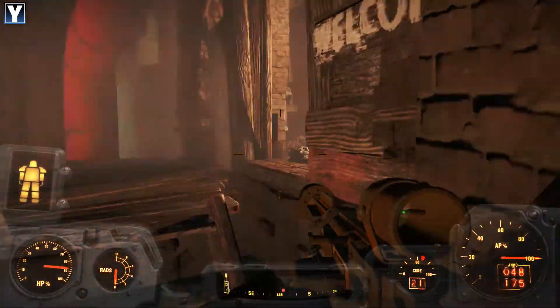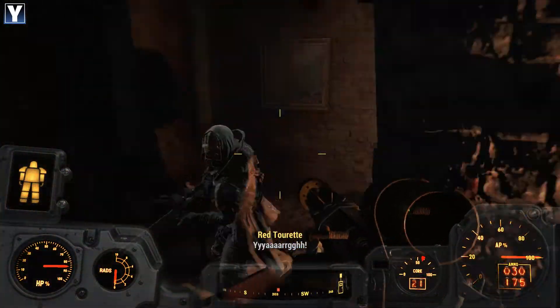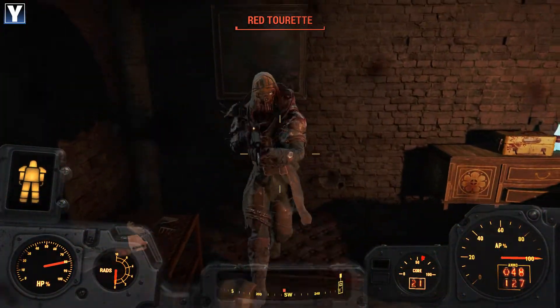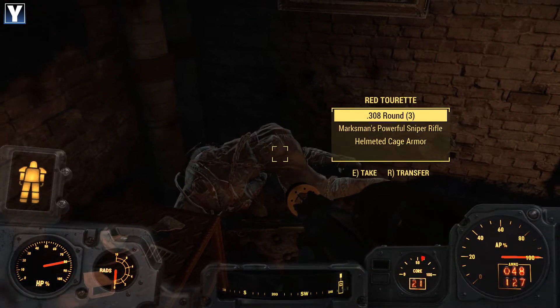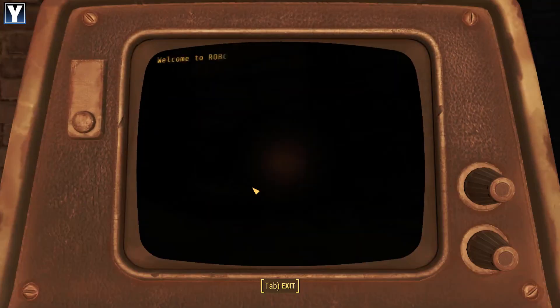Hey guys, I'm here to hurt you. Ooh - named settler. Hi there. Excuse me - that's how you hit someone, okay? And she had the sniper rifle. What the hell. Let's have a quick hack of this, see what she's got to say for herself.